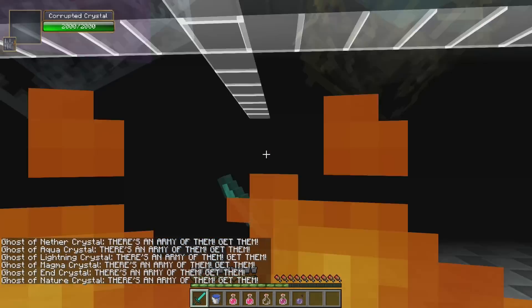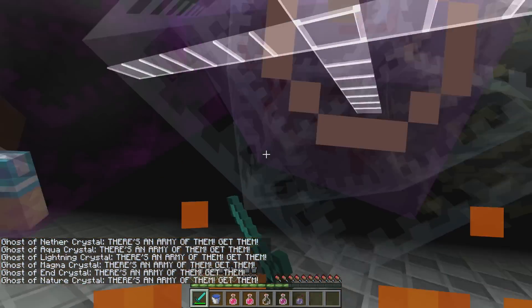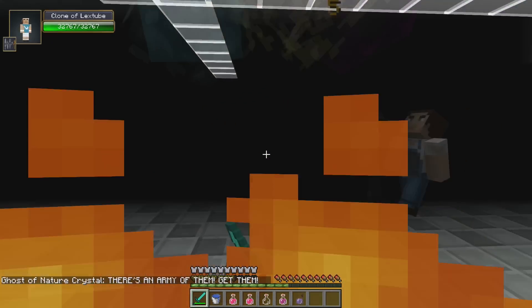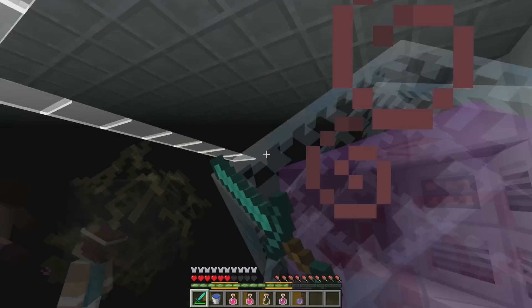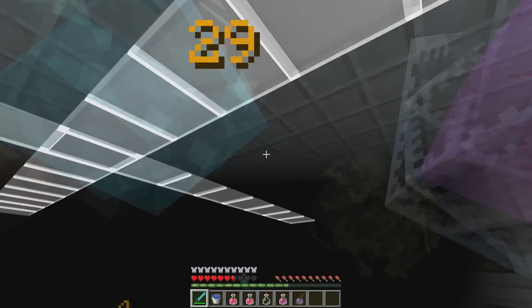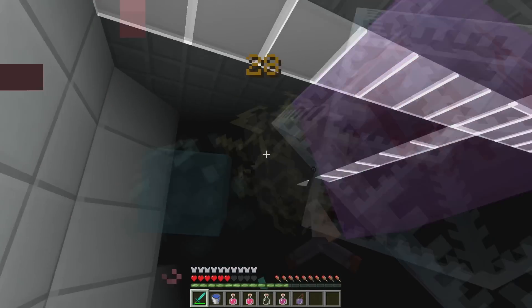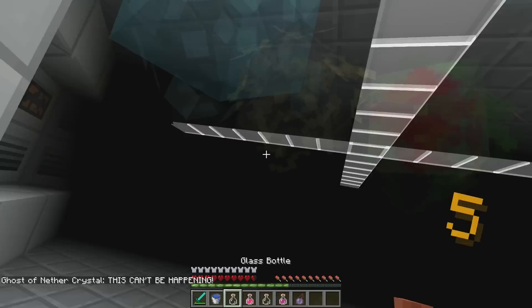Let's go! Oh my goodness me, oh my god — what is this? Ghost of nether crystal, ghost of aqua crystal, lightning crystal, magma crystal, end crystal, nature crystal — there's an army of them! Get them! Oh my goodness, what is going on here? There's loads of them, they're all attacking us, everyone's on fire. I'm blind, I'm gonna die. I'm gonna have to drink one of these potions of healing — this is insane!